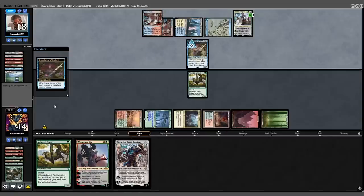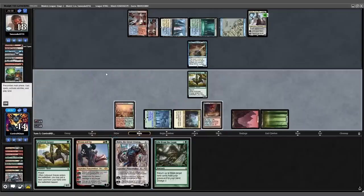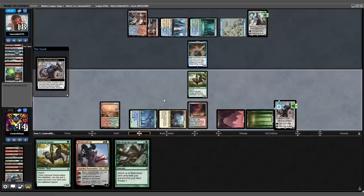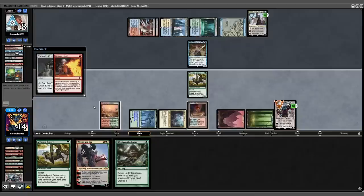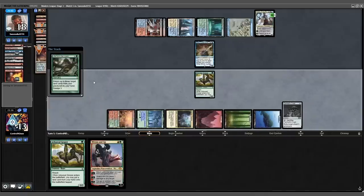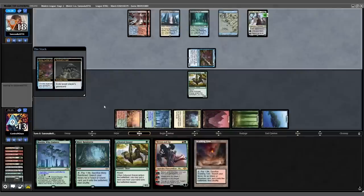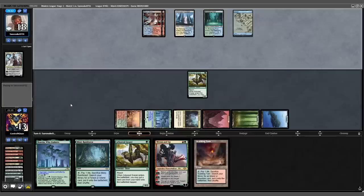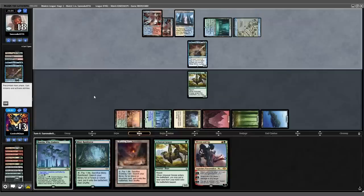Opponent bounces Grazer back to hand, into an Emery — Bring to Light tapped. We untap, dredge our Loam, start with a Karn, minus our Karn and get Tormod's Crypt. Play out the Crypt. Opponent Unholy Heats down the Karn. We fetch a Basic Island, Loam back our three lands. Opponent activates their Emery — we respond by exiling their graveyard. They activate Teferi bouncing Emery, recast the Emery with no artifacts in the graveyard.